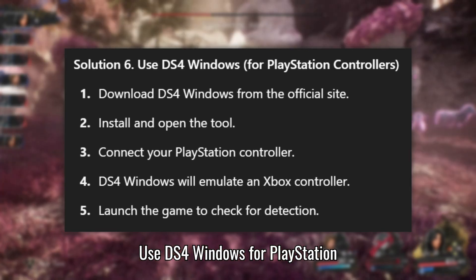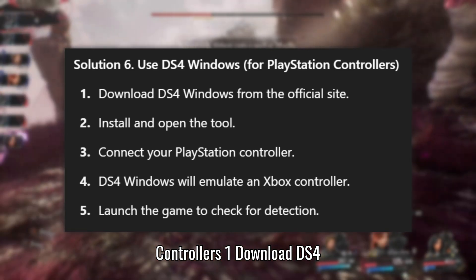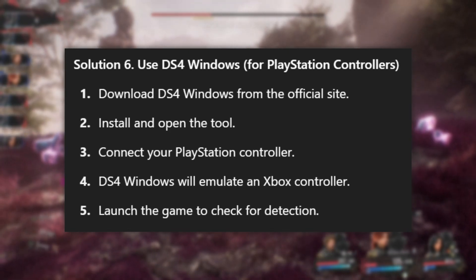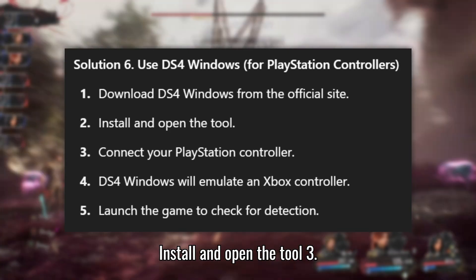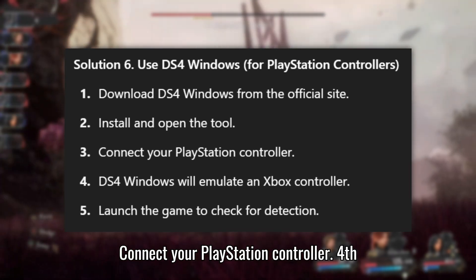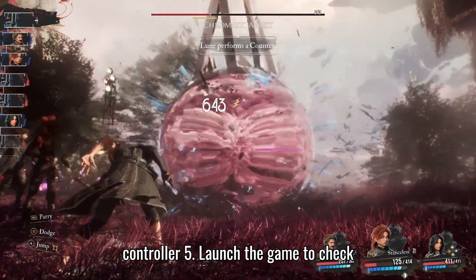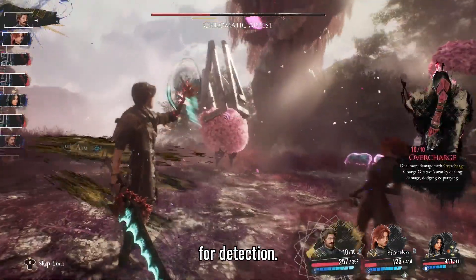Solution 6: Use DS4 Windows for PlayStation controllers. Download DS4 Windows from the official site. Install and open the tool. Connect your PlayStation controller. DS4 Windows will emulate an Xbox controller. Launch the game to check for detection.